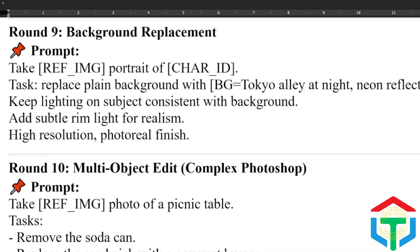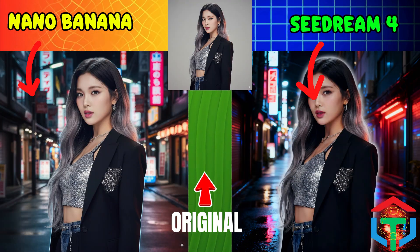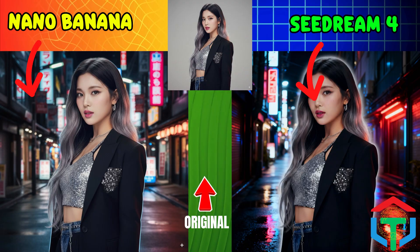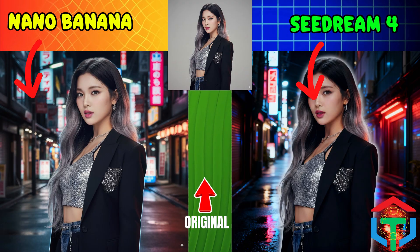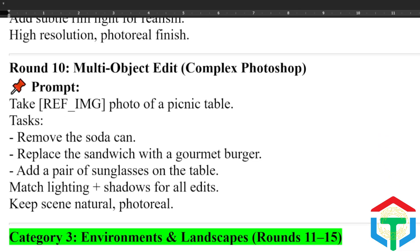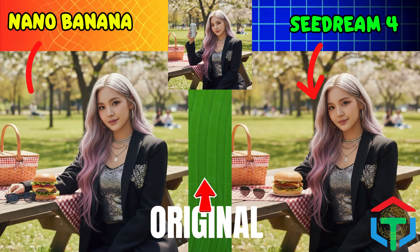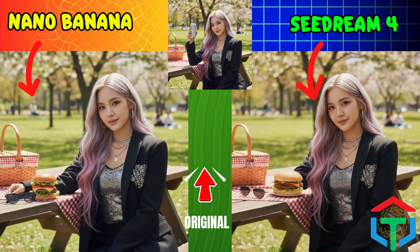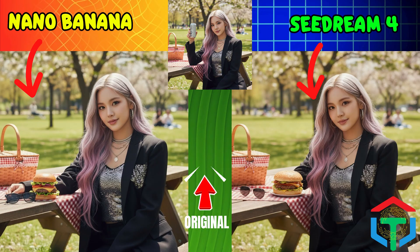Round 8 is one of the most powerful: swapping a product inside an ad scene — perfect for content creators. Seedream keeps everything photoreal and crisp. Nano Banana adds a glossy commercial vibe. Which one feels like the better ad shot? Round 9: background swap. Can the AI drop a subject into a totally new environment cleanly? Nano Banana matches lighting with impressive accuracy. Seedream adds extra cinematic flair with neon glow. Which one would you use for a poster? Finally, Round 10: multiple edits in one prompt — where efficiency really counts. Nano Banana keeps all edits natural and seamless. Seedream adds style but sometimes struggles with precision when there are multiple objects.